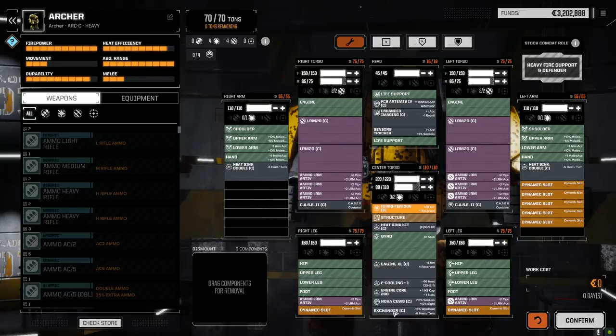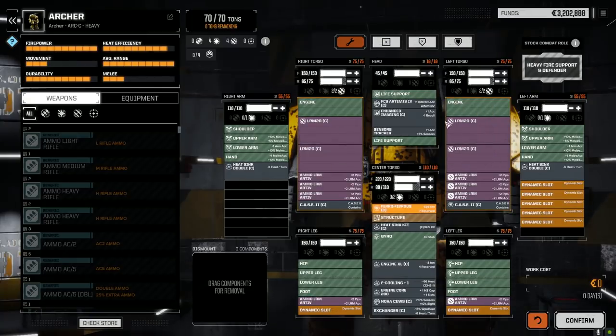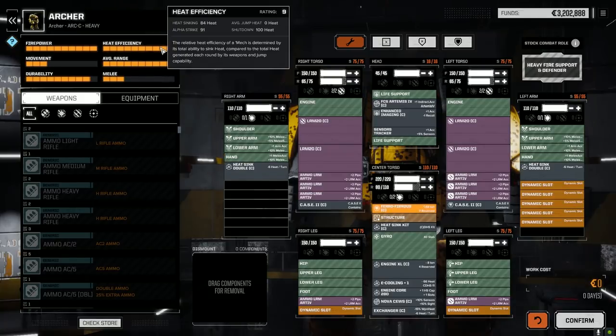We don't have any case in the legs — I wasn't able to fit it in. This might be one of those things where we drop these to LRM-15s and maybe put a couple of medium lasers in. I want to run this guy just to see how it works. It would be nice if we had swarm ammo but we don't. It's running relatively cool overall, so it'll just be one of those mechs that stands back and shoots.